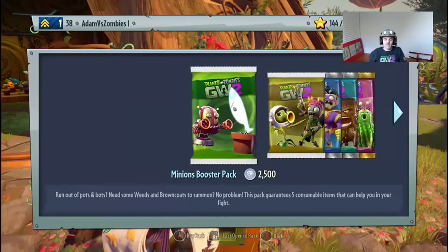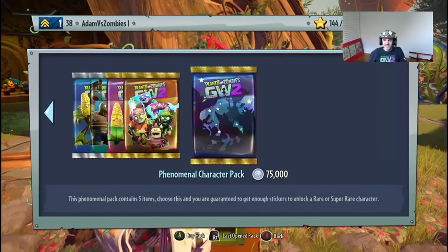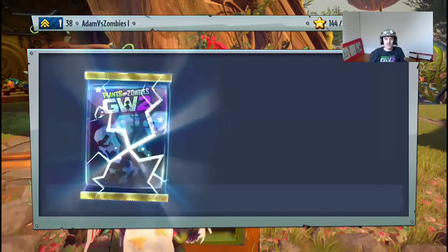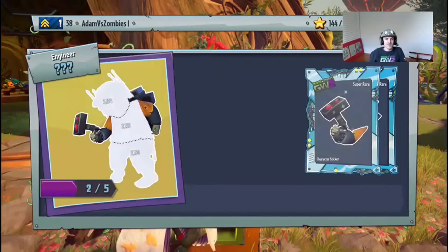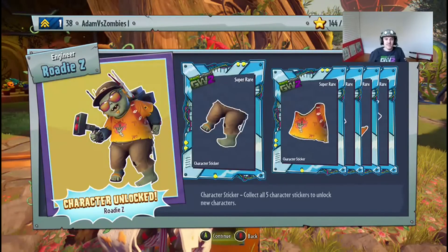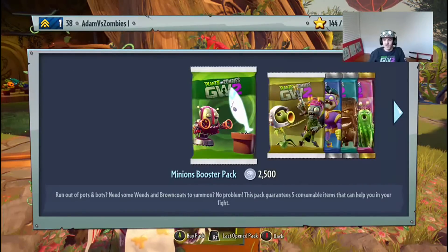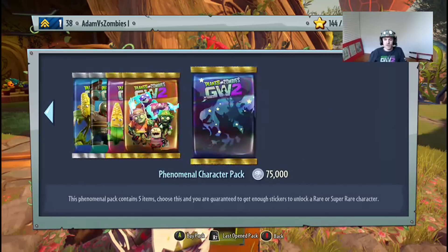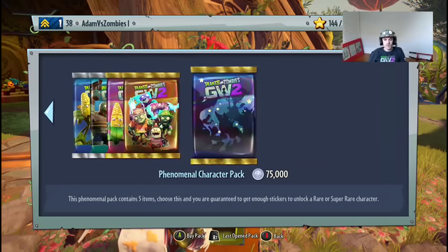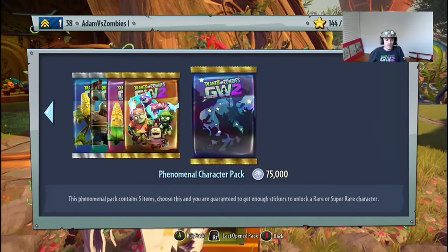I'm loving buying character packs straight off, by the way guys. It's the Roadie Z — all about that base. So now I've got all of the engineers unlocked, which is very cool. So number three is done. We've got Park Ranger, Fire Rose, and Roadie Z.